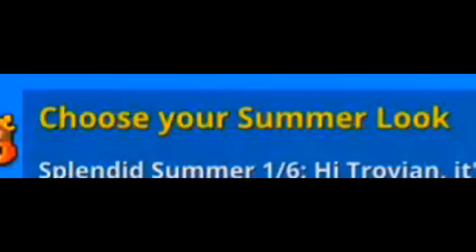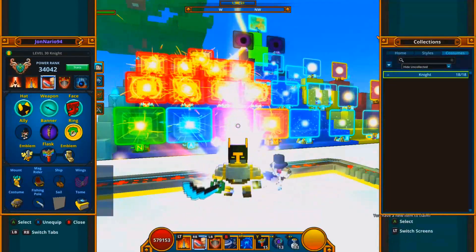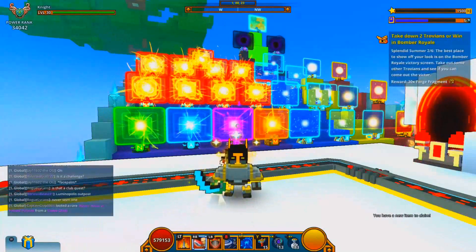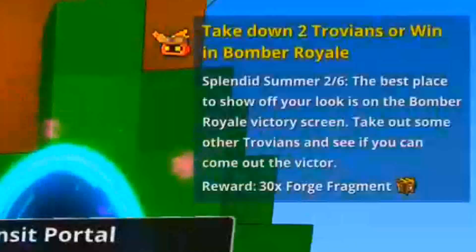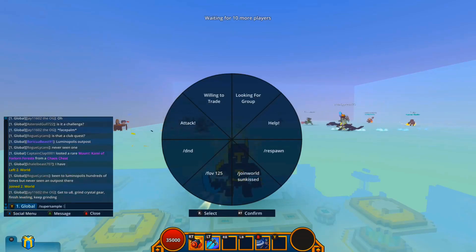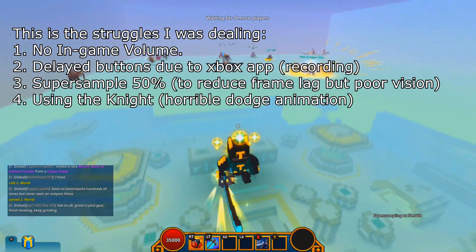Moving on to this event, there are 6 steps so it's pretty short. Starting with Step 1: change your outfit. Even though it is a weird description, all you need to do is change your costume — it can be any costume and you can change it back to the old one afterwards. Changing your costume will get you 10 cash, which is pretty easy considering it only takes about 2 seconds.